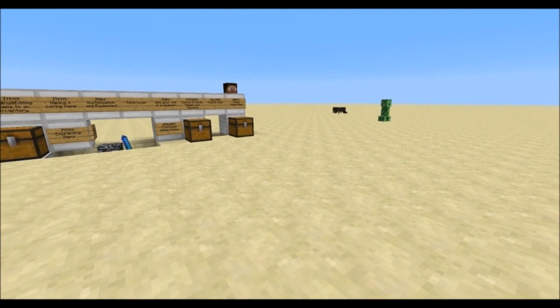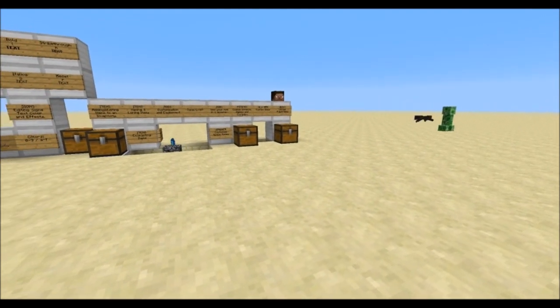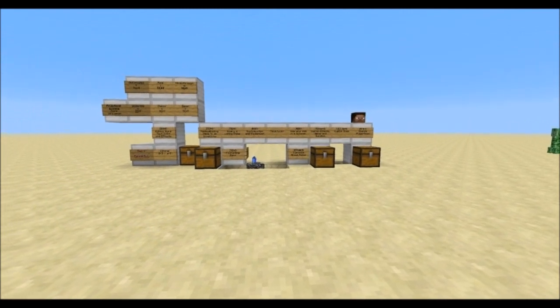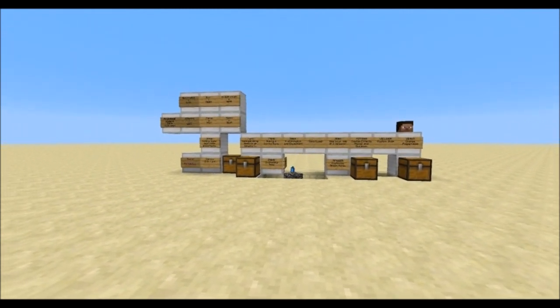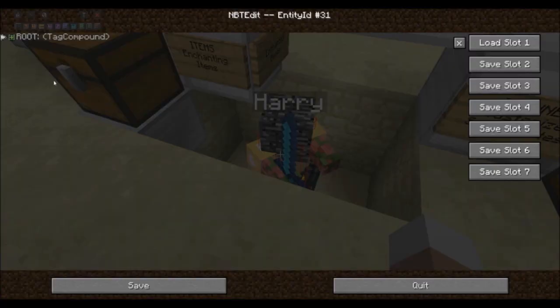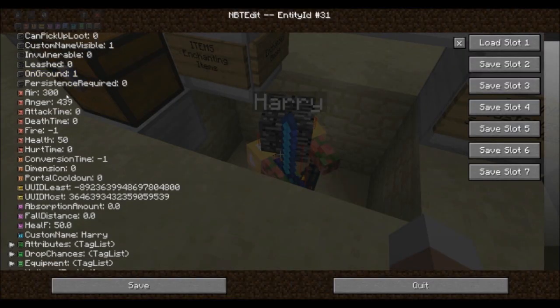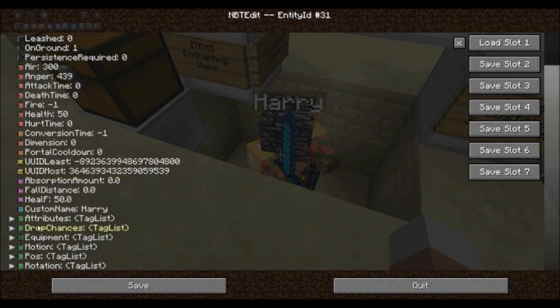Welcome everyone to another mod spotlight. Today we're going to have a look at an awesome creative tool called NBT Edit by Davy D. This mod allows players in creative mode to modify all kinds of entities such as mobs or spawners without exiting the game. This works for single player as well as multiplayer.